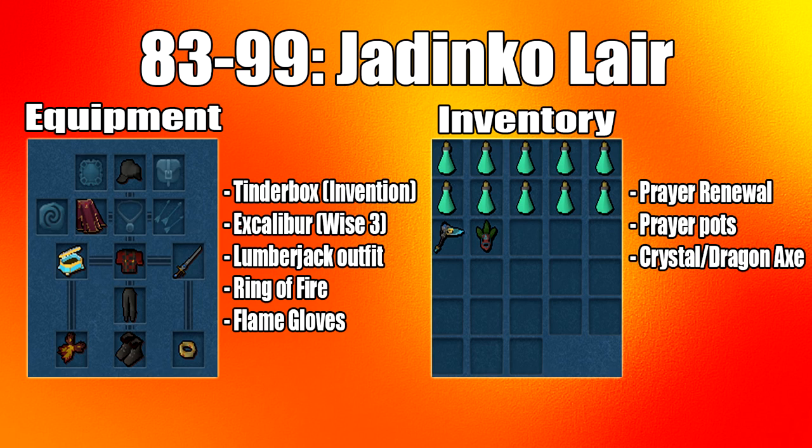For equipment you want a crystal tinderbox or pyromatic. If you're training invention you'll need that. Then Enhanced Excalibur with the Wise 3 perk for 3% more XP. Lumberjack is optional but gives 5% more woodcutting XP. The ring of fire and flame gloves give 5% more fire making XP. Prayer bonus gear is optional but a little helpful. For your inventory, bring prayer renewals and prayer potions — you don't need much since superheat form doesn't drain much prayer.